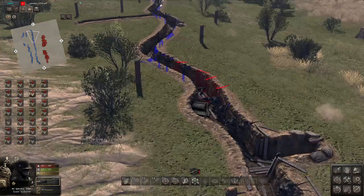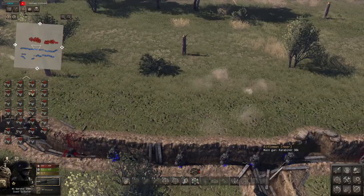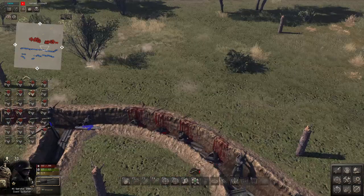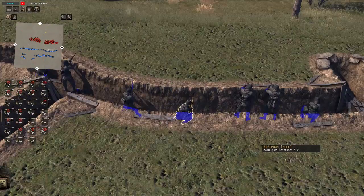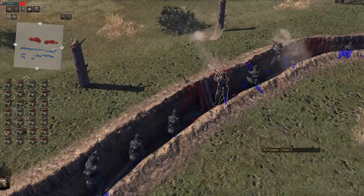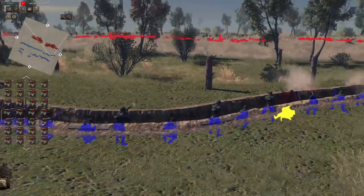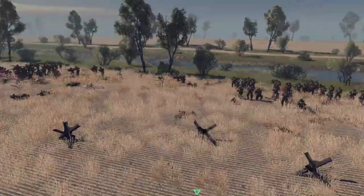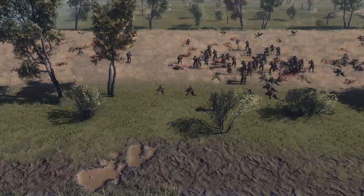That guy's dead — that's annoying. They've killed a lot of machine gunners. That guy has two kills. There was barbed wire, however I couldn't think of adding it since the artillery couldn't pierce the barbed wire, so I really couldn't do anything about it.